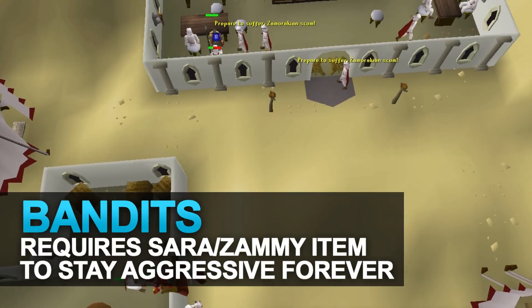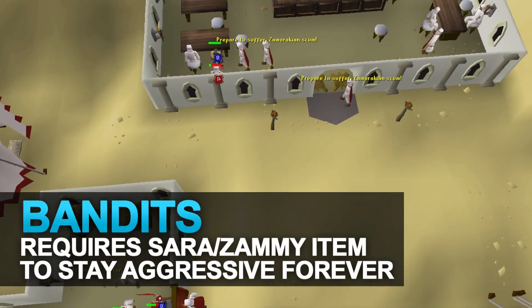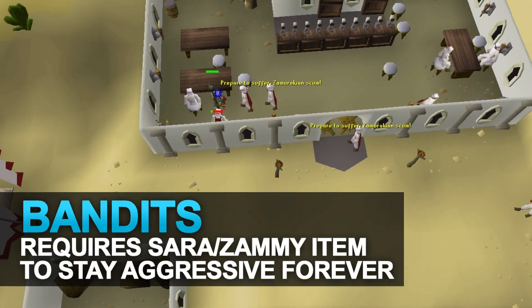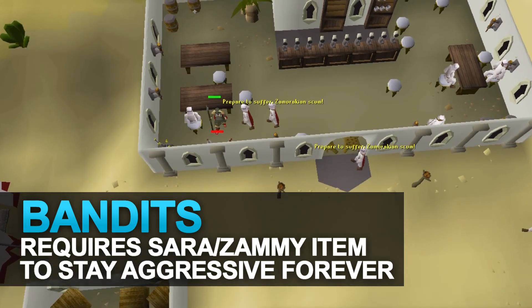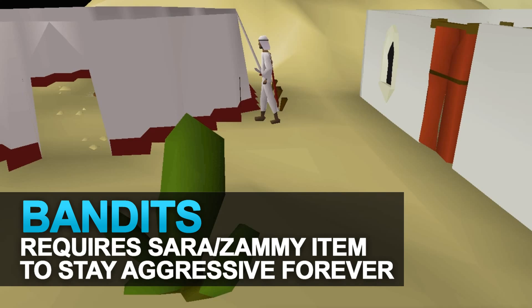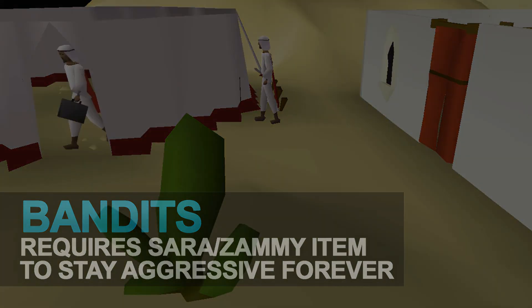Another very AFK training spot is Bandits — by using a Saradomin or Zamorak item, these guys will stay aggressive to you forever. Pairing Guthan's with a Saradomin or Zamorak item, you can stay AFK here for up to 20 minutes. There's also a tent nearby where you can exchange banknotes for regular items, so if you bring noted food with you, you can stay here forever.